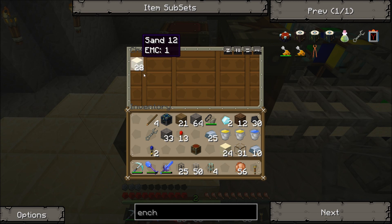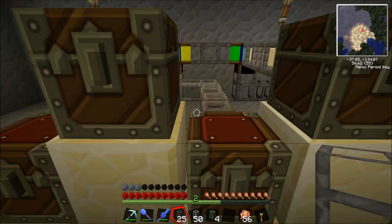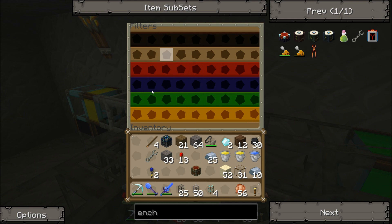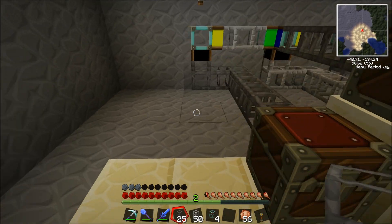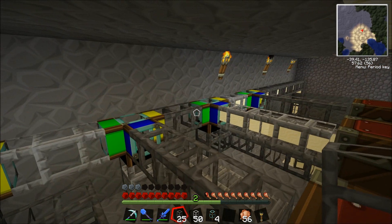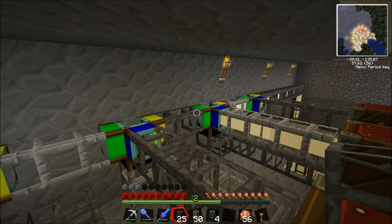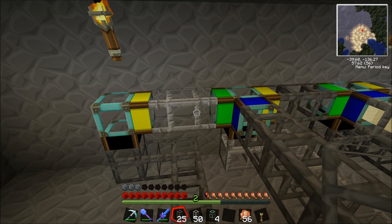I've got to point out: when you do this, you want every diamond pipe to have something assigned to it. And the last chest in your system — you don't want to assign anything to it. You want it to just receive whatever comes through, so anything you haven't assigned to any other chest will just get to the end and go in there. For instance, if an iron ore comes down that pipe and I haven't assigned it, it'll just pass through until it gets to the last one.